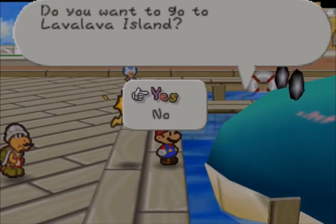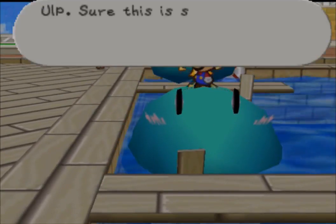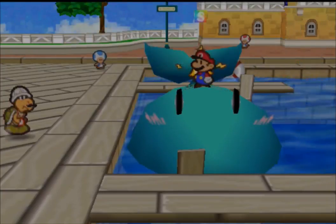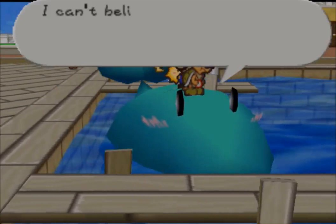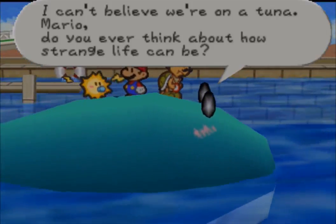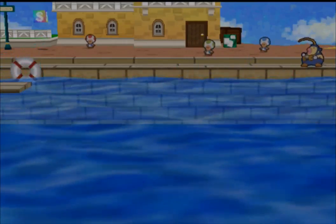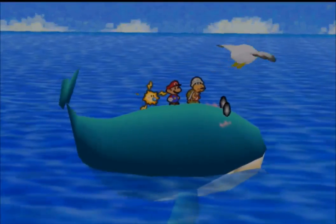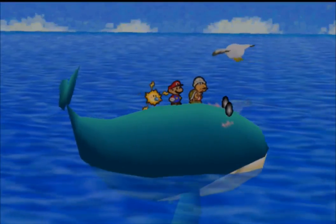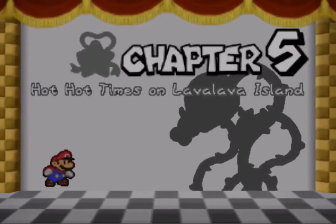There we go — do you want to go to Lava Lava Island? Yep! Oh sure, this is safe. Make some room. Okay, we're off to Lava Lava Island — the sea's calling! I can't believe we're on a tuna. Mario, do you ever think about how strange... and off we go. I'm just going to show you this cutscene once. Here we are — and into chapter five: Hot Hot Times on Lava Lava Island.